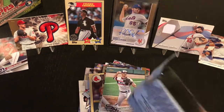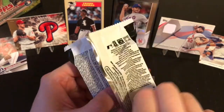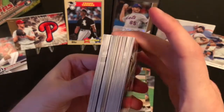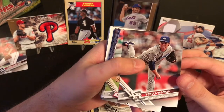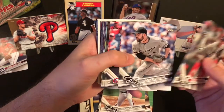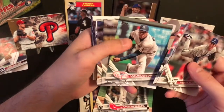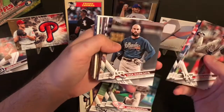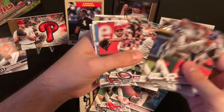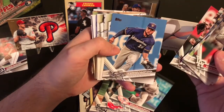Last one - last hope to maybe pull an extra autograph or an extra relic. The odds are against me, but we'll see. We've got an Altuve on the back - it doesn't look like I got another relic. Kenta Maeda, Devin Meseraco, Oduble Herrera, Zach Putnam, Michal Franco, Tyler Thornburg, Roldis Chapman - that's cool, in the Yankees uniform. Nick Markekis, Phil Hughes, Nick Ahmed, Joe Maurer, Tropeano, Domingo Santana.